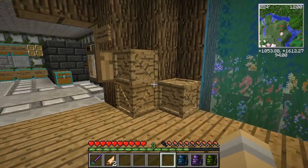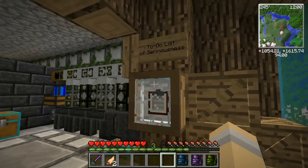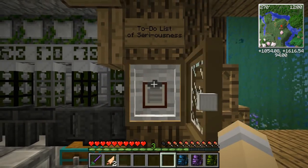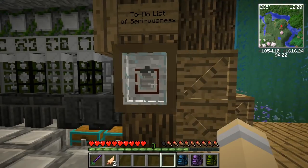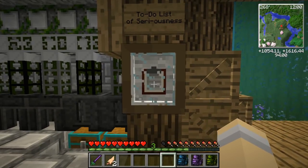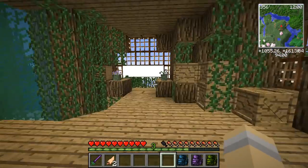This is our storage level — this is basically where we store all of our supplies. My to-do list of seriousness, which is currently completely blank, is hiding here in a very special little display case because I keep losing my to-do list. We're going to do it this time!